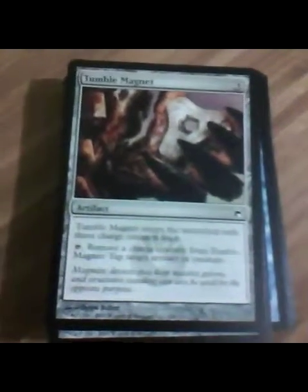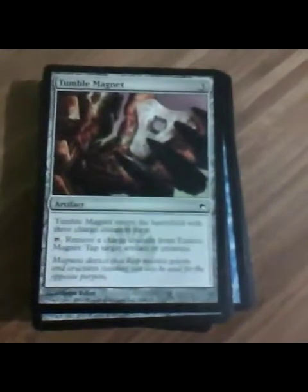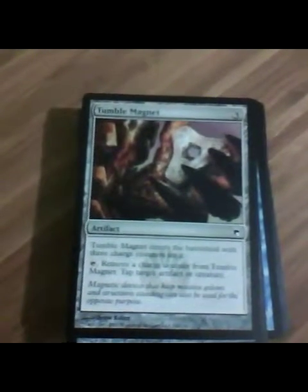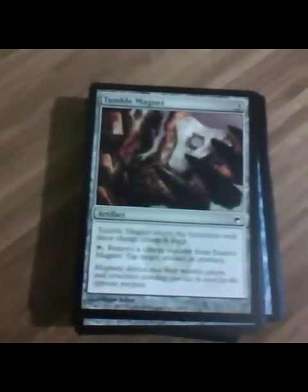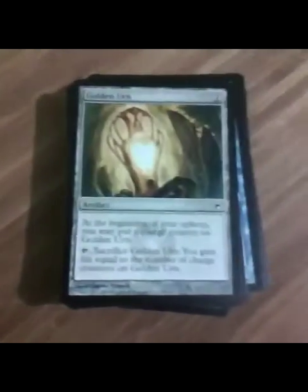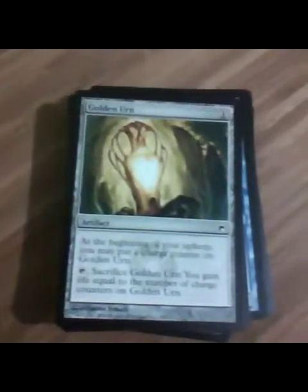Tumble Magnet. Pretty good card. It's fairly cheap. It reminds me of a cross between Icy Manipulator and Serrated Arrows because it basically taps artifacts or creatures. It's pretty darn good because it just does it for free and then removes a charge counter as part of its payment — you're not paying mana to tap stuff. Seems pretty abusable with things that can bounce permanents back to your hand or recur artifacts from the graveyard.